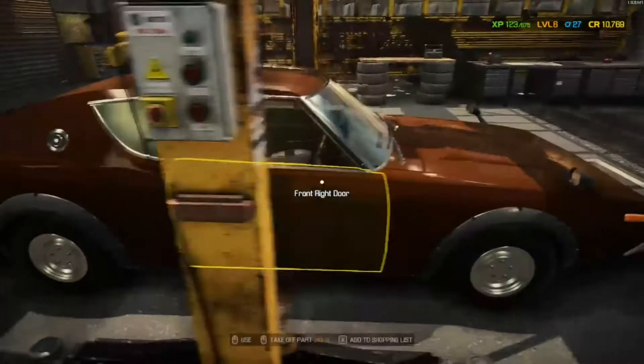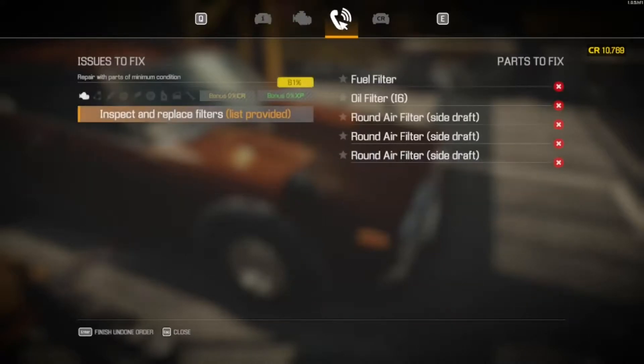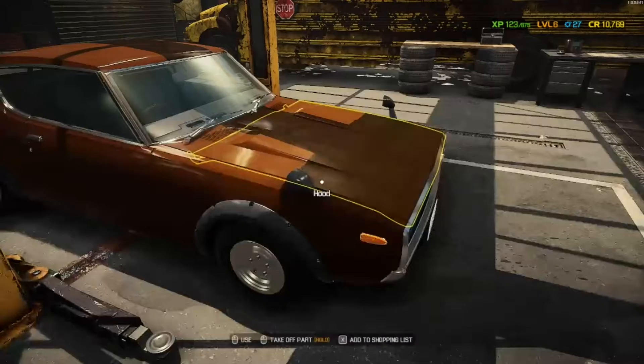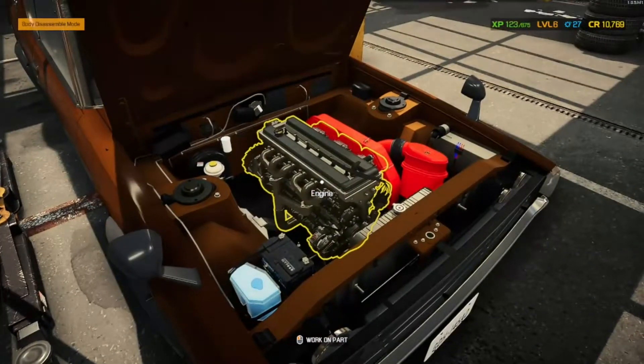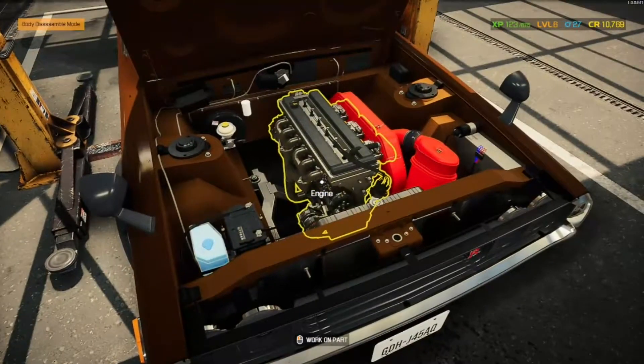This is a customer's car and the first car we've featured for the mod. It doesn't need much — just a fuel filter and oil filters. There are three of them, so we're going to have to put it up on the ramp.